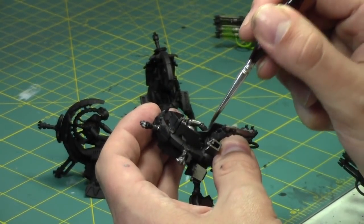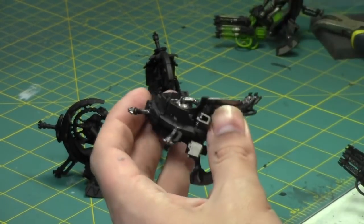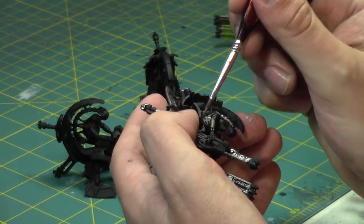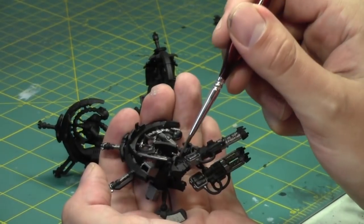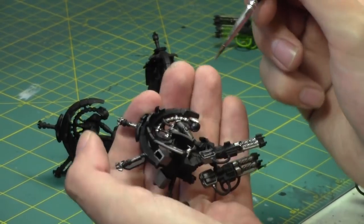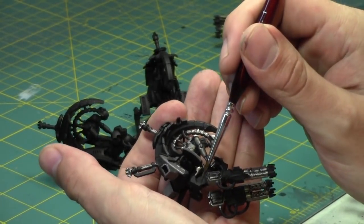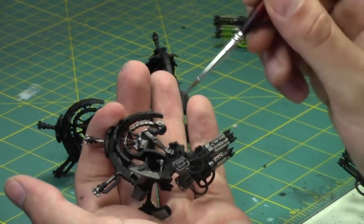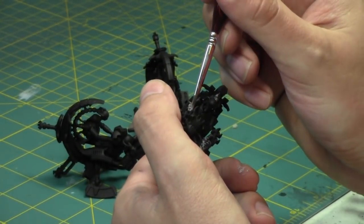I'm going to have six more Tomb Blades painted, so I'll have a squad of nine. I also purchased the Forge Bane box — I had it ordered a while ago. The Forge Bane set includes Wraiths and the new Cryptek. I figured it was a good investment. After these guys I'll move to the next army I want to paint — I've narrowed it down to a couple options.